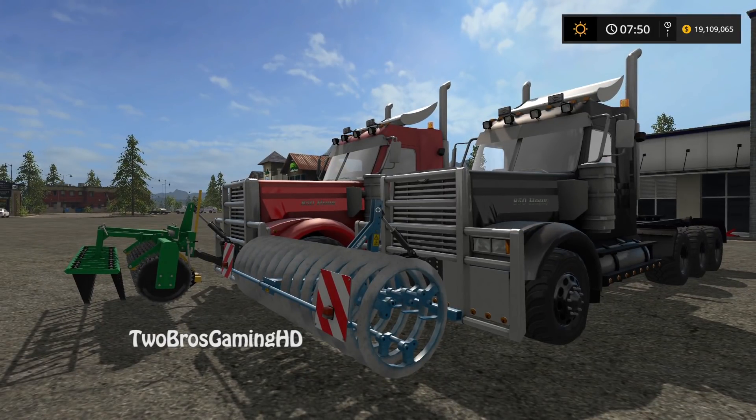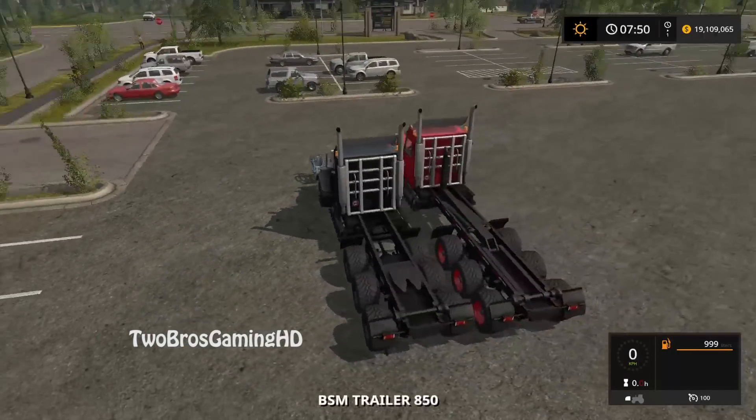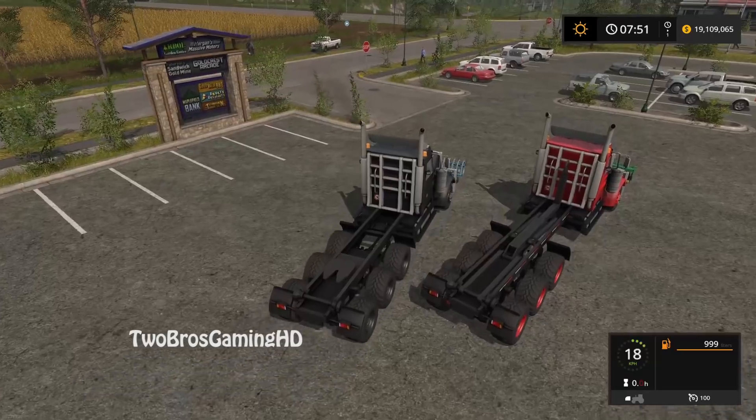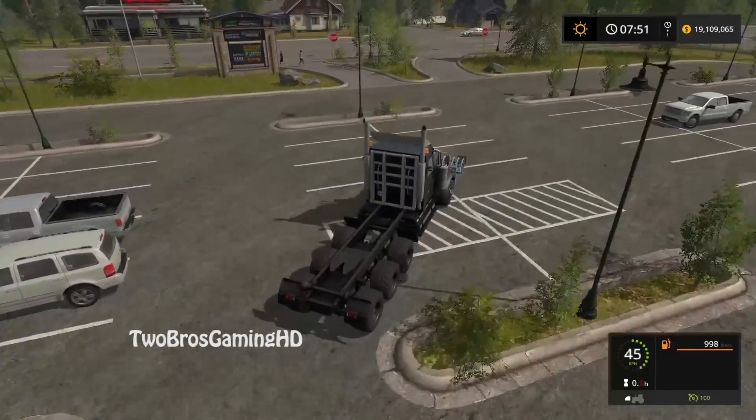We'll turn the engine off while we're showcasing. With this setup it's actually looking quite cool — like real. I'm not kidding, you can put different kinds of things on it and do different things with it, and that's exactly what we want. I love that black smoke coming out of those exhausts. We're heading down to my field at the farm right now, driving at 100 kilometers per hour.